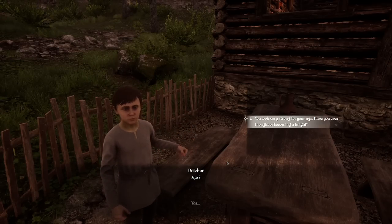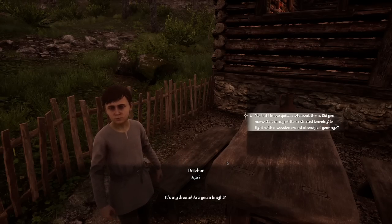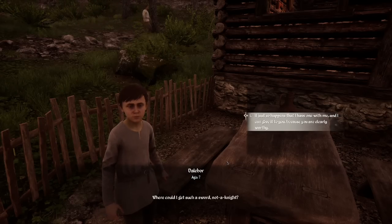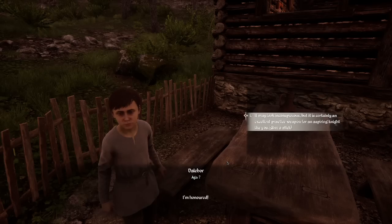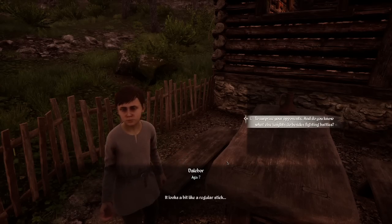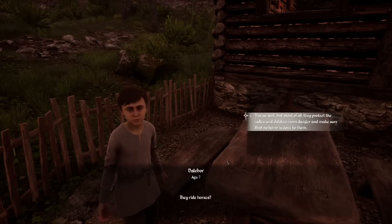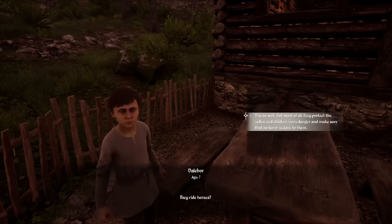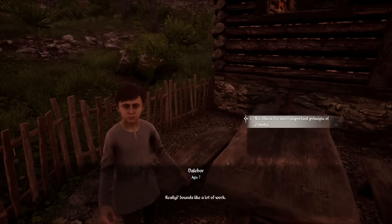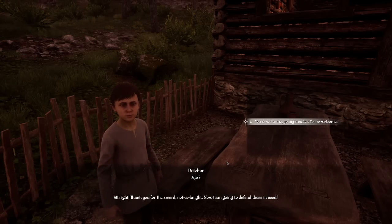Dalabor — hi. You look strong for your age; have you ever thought of becoming a knight? It's my dream. Did you know many knights started learning to fight with a wooden sword at your age? It just so happens that I have one with me and I can give it to you. It may look like a regular stick, but it's an excellent practice weapon. Most of all, knights protect the ladies and children from danger. All right, thank you for the sword — now I'm going to defend those in need. You're welcome, young master.